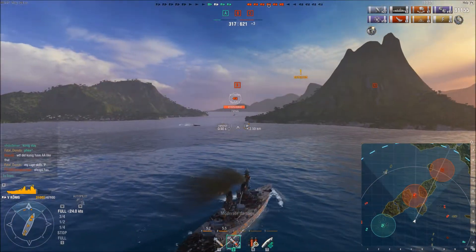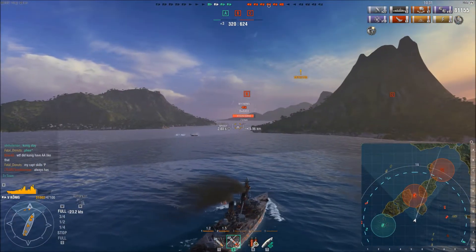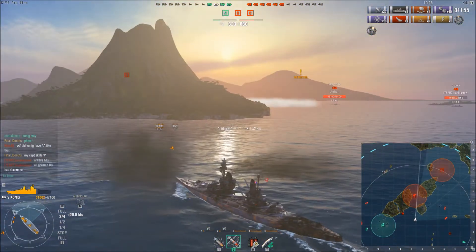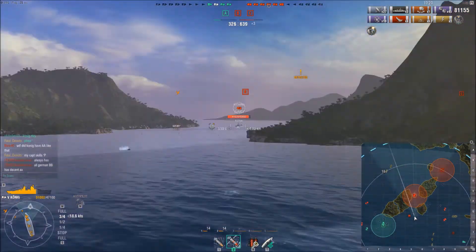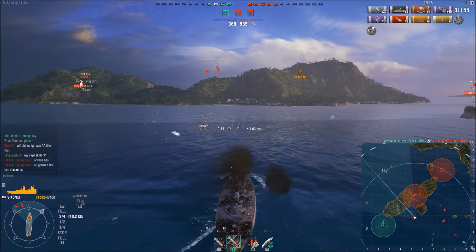One thing I forgot to mention about the Koenig is that, very similar to all German battleships on the line, it has extremely good armor protection. While it doesn't have the raw thickness in the side of the armor, it has very good barbettes and it seems to have that spaced armor where shells just do not produce those ridiculous salvos. Citadeling one of these things is all but impossible, to be honest with you.